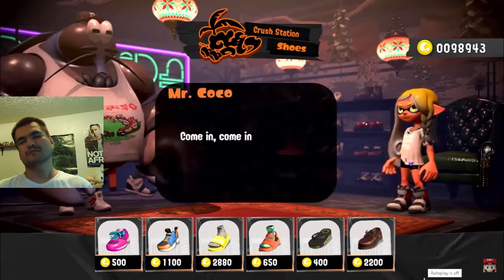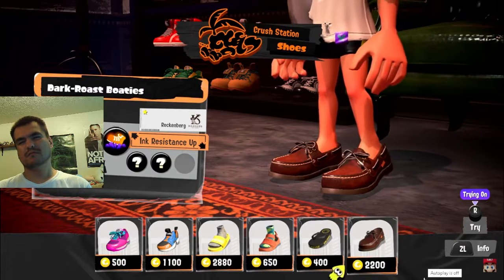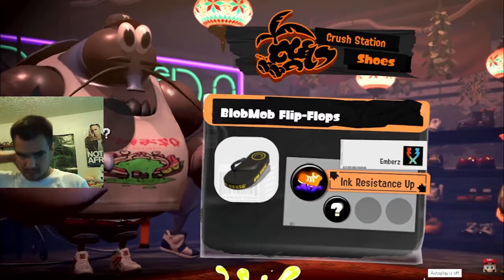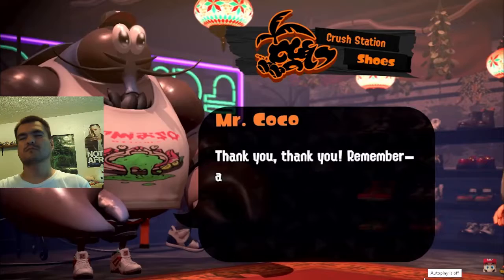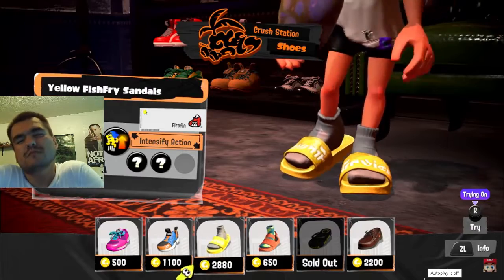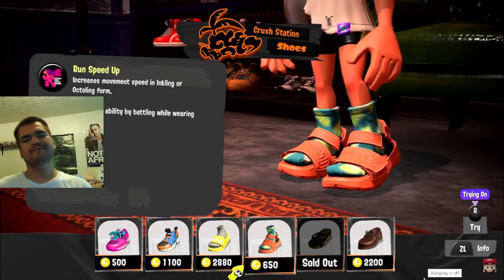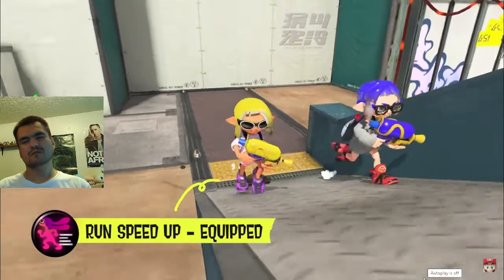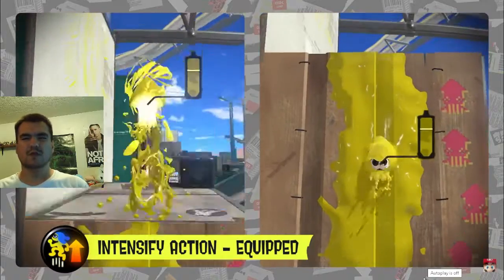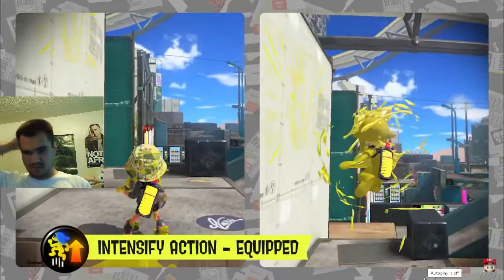Finally, the shoe store Crush Station — get a variety of cool kicks here, from sneakers to sandals and even leather footwear. It's owned by Mr. Coco. He might look intimidating, but deep down he's a nice guy. Gear comes with abilities that can help you in battle — take Run Speed Up, which increases your running speed, or Intensify Action, which improves the Squid Roll and Squid Surge moves.